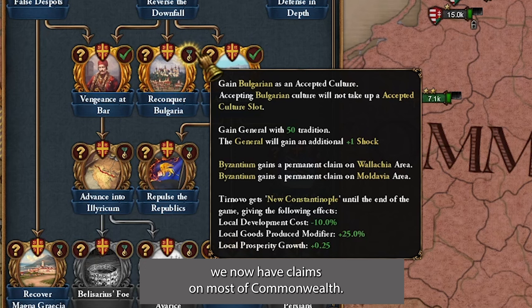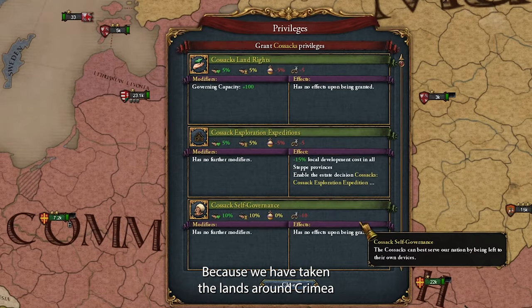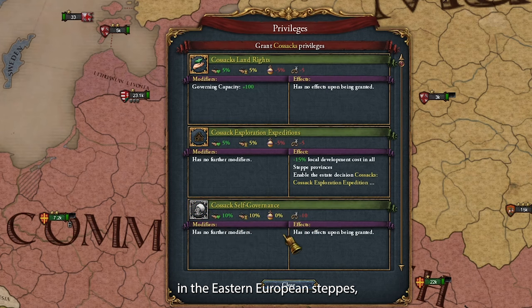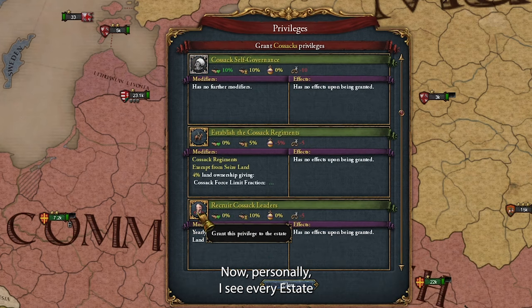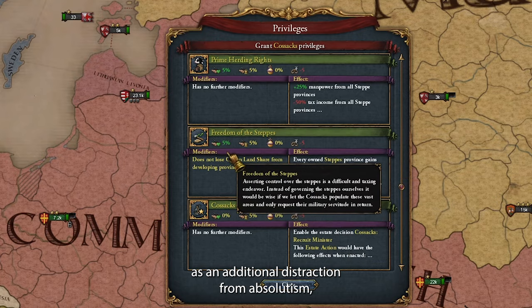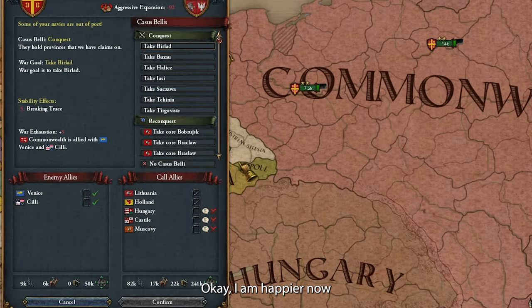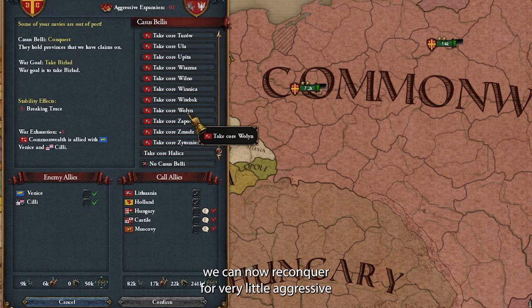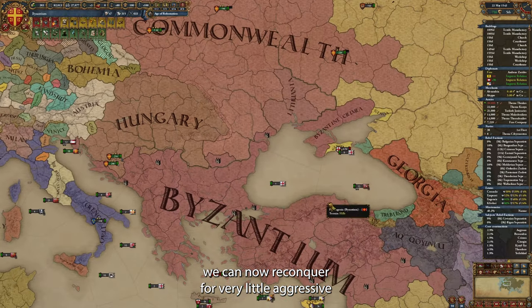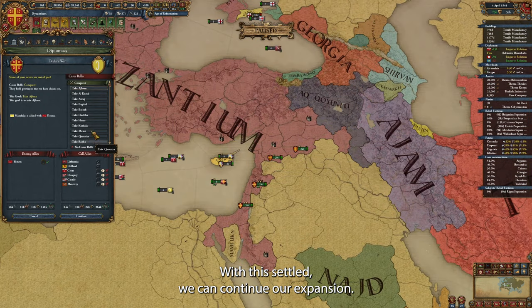Along with Lithuania, we now have claims on most of Commonwealth. Because we have taken the lands around Crimea and the Eastern European steppes, we got a new estate — the Kazakhs. Personally, I see every estate as an additional distraction from absolutism, but this estate does have some interesting privileges. I'm happier now, and I hope you see the reason behind this change. Look at all these provinces we can now reconquer for very little aggressive expansion and cheaper warscore. With this settled, we can continue our expansion.